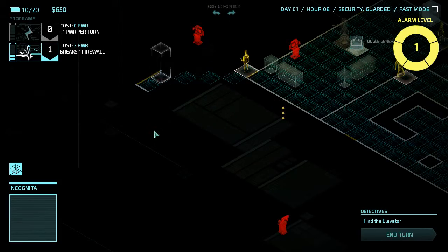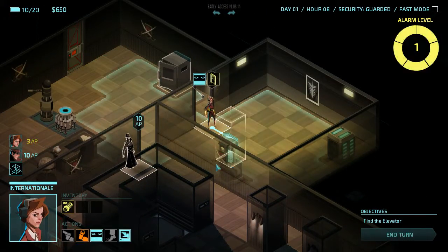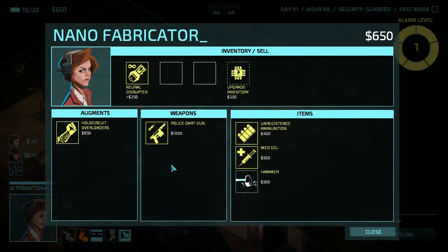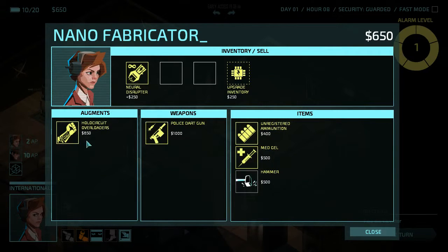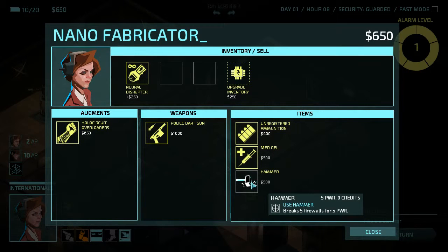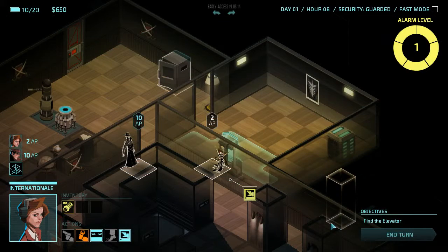Go to this. Police dart gun - that seems very useful. Holocircuit. Overloaders, nah. Hammer - blocks five firewalls for five power. I say that we don't buy anything and save our money.